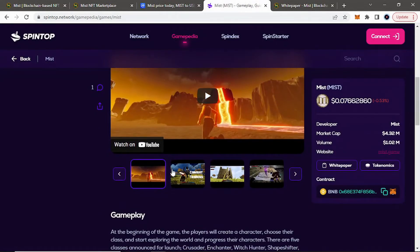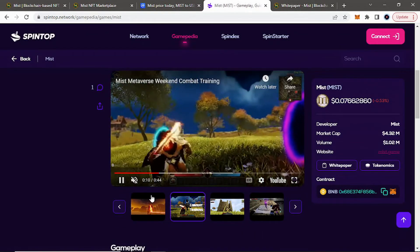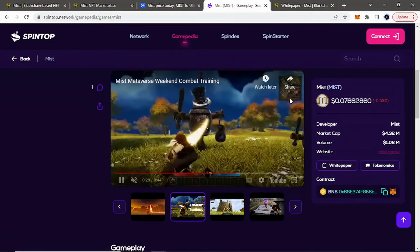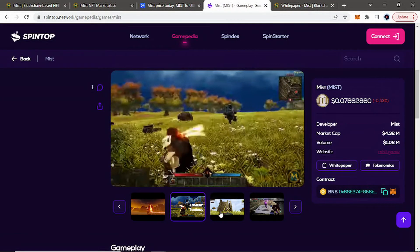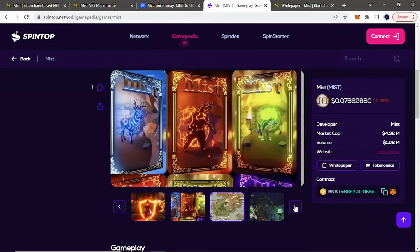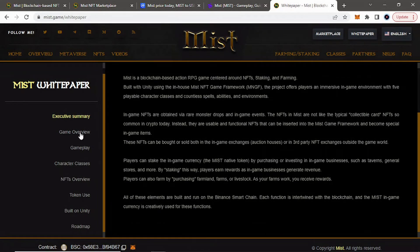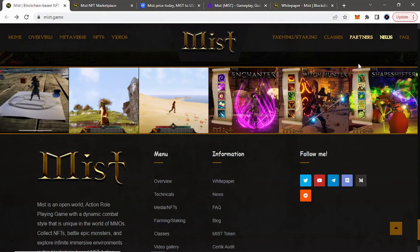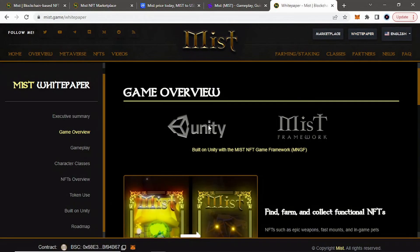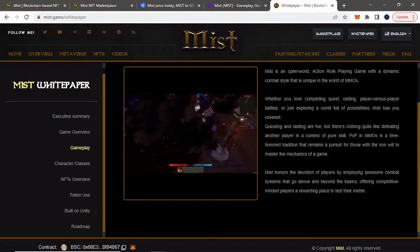Looking over at their Myst page, we can watch a quick little combat video so you guys can get a take on what this game's combat is going to look like. You have your little mini-map and your combat bar down there. And just all these different images — market cap, volume. If you ever want to read more about the game, they do have a white paper just on their main page, right at the top, and you can read more about this game if you'd like to.